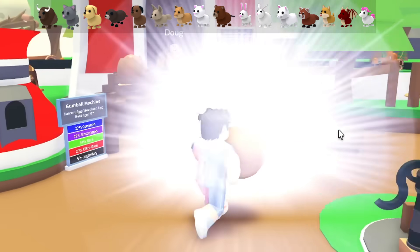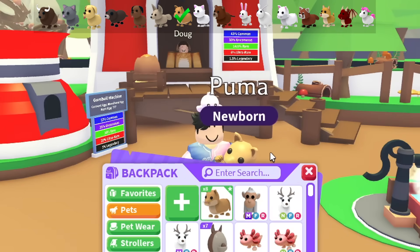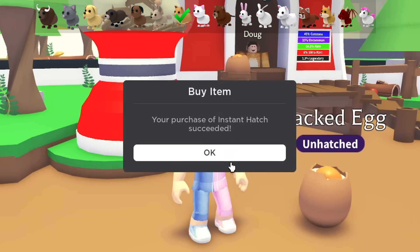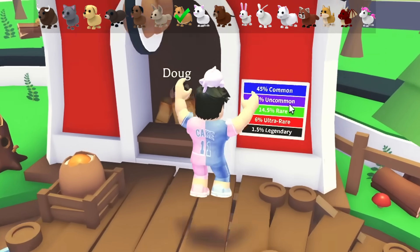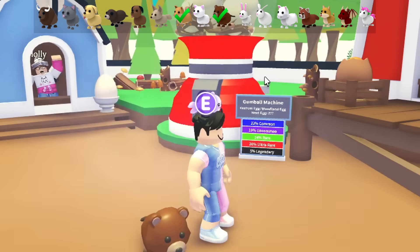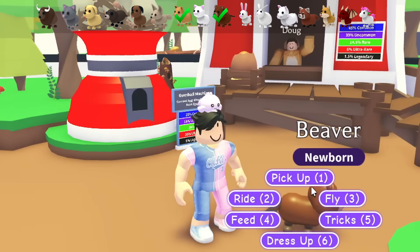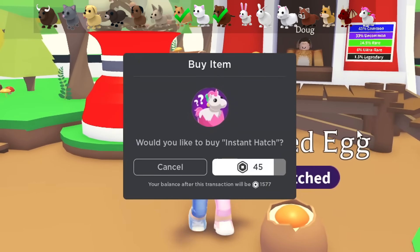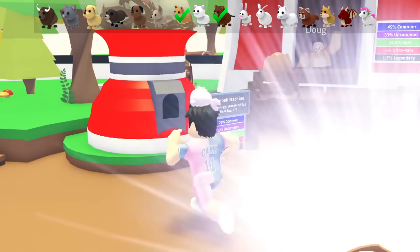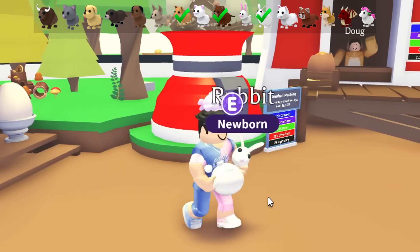We're starting off with the first pet — we got the Puma, not bad, one pet off the list. I'm kind of worried about the legendary pets; there's a 1.5% chance we get one. We're doing pretty good so far — two pets off the list. We have the uncommon and the rare Beaver off the list. This is going to be a difficult challenge; I feel like I'm going to have a lot of repeat pets, and I'm going to be giving those away.